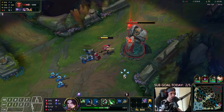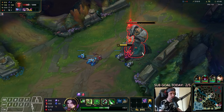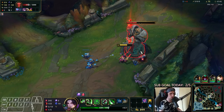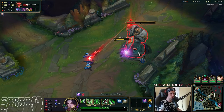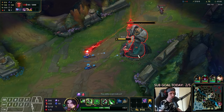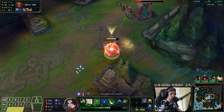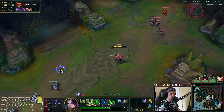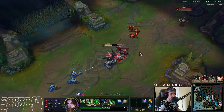Playing Riven in mid lane against Akali is way better than playing Riven in top lane against Akali — the matchup difference is pretty huge. Because there's so much you can do now with the little space that you have. I can actually kill her right now because my ultimate is back, but I have to be very careful with Kha'Zix right now.